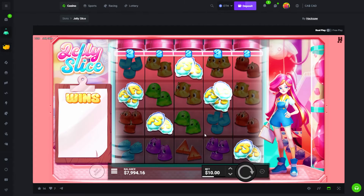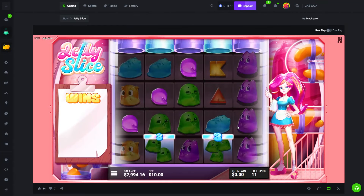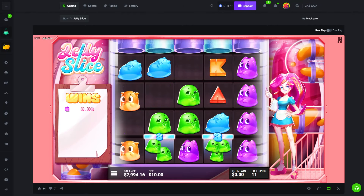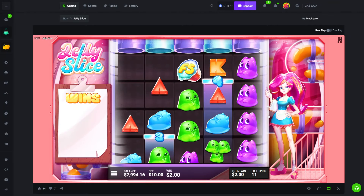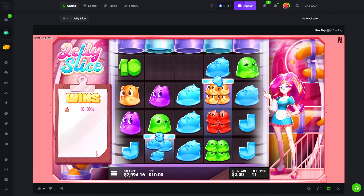Max win is 10,000x so on a 10 dollar bet that's 100k — wouldn't be too shabby. Come on, show me the big one.